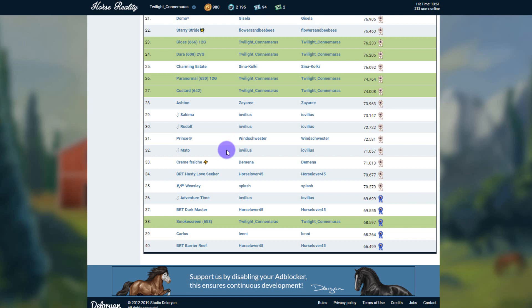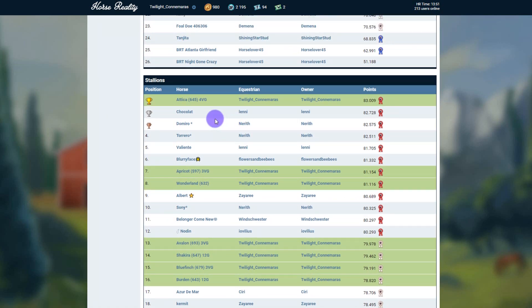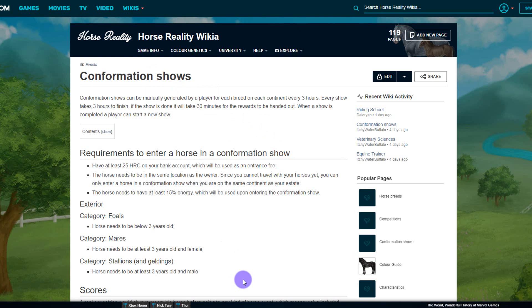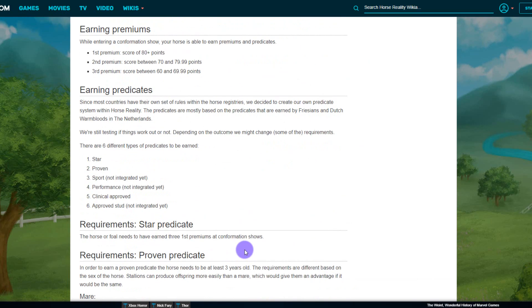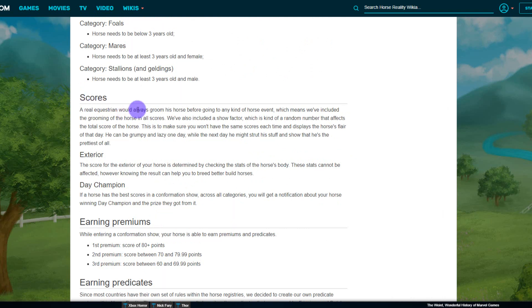Sometimes what might seem confusing with conformation shows is that you might put in a horse that's better than another but your other horse does better. When I first started I thought this was weird, but there is a reason — if we go into the wiki under game info, events, and conformation shows, there is a randomization factor. Sometimes your horse might perform really well and show itself off, and other times it just won't be feeling it. As the wiki says, a real rider would always groom their horse before any horse event — grooming is included in all scores. They've also included a show factor, a random number that affects the total score, to make sure you won't have the same scores each time — it displays the horse's flare of that day.